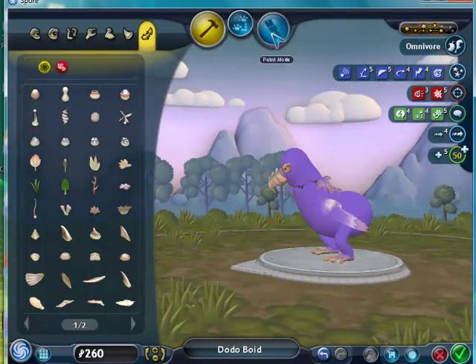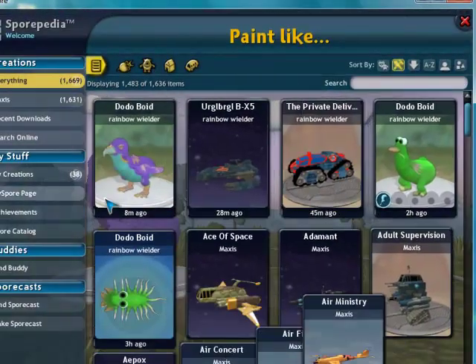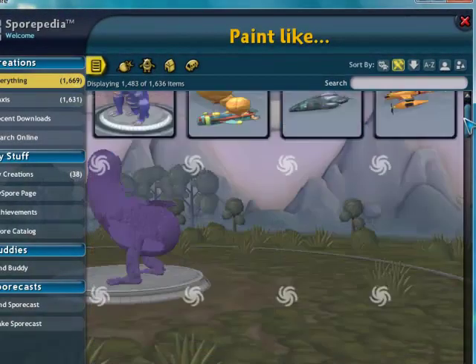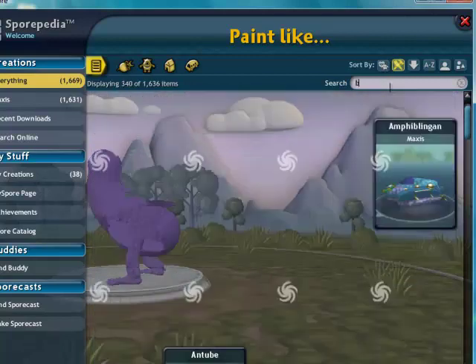Let me show you what I use for the colors. I went to paint mode and then I went to this paint light. From there I went to the Maxes, and then I typed in the center - I just typed in 'birds'.